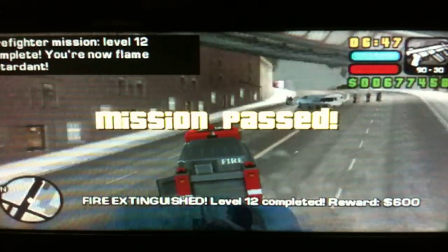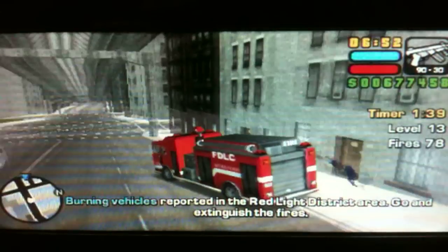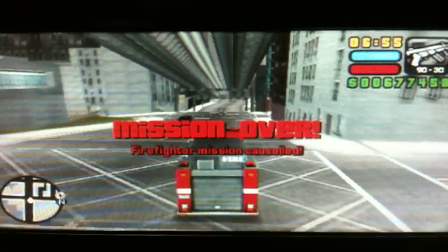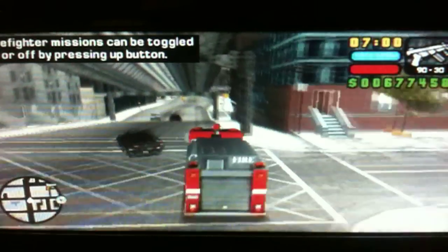Mission passed — you are now fireproof. So basically, after you see that mission passed symbol, you can simply just end the mission. And that's it for this video, guys. Hope it was helpful. See you in the next video, bye.